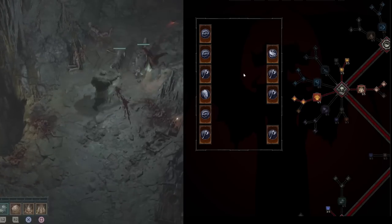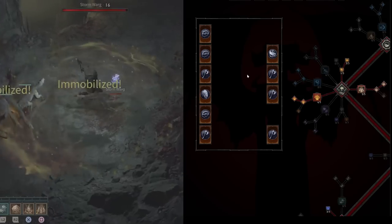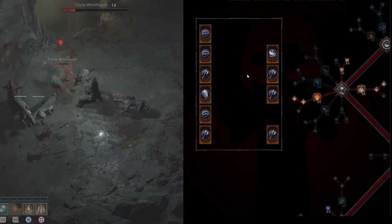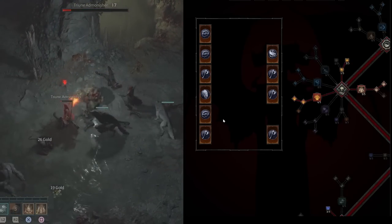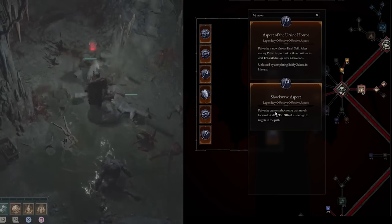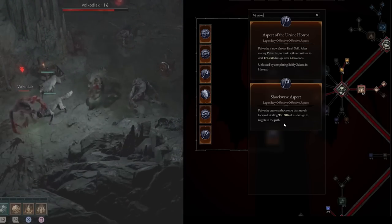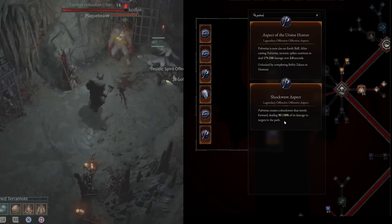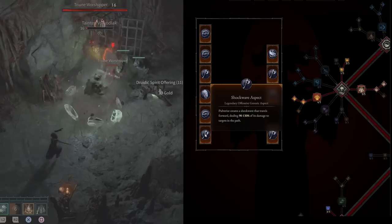When looking for additional gear, use your Obols to purchase gloves constantly — gloves have the highest chance of getting an offensive aspect. What we're looking for is the Shockwave aspect for Pulverize: Pulverize creates a shockwave that travels forward, dealing 90–130% of its damage to targets in its path. This transitions us from guaranteed dungeon aspects to things you'll want to find while leveling.